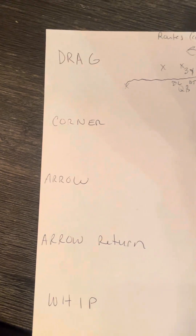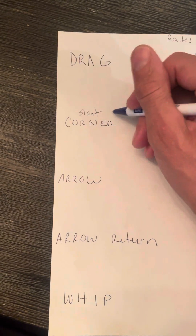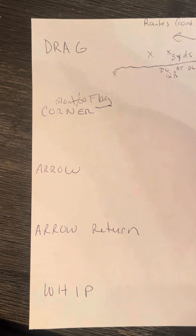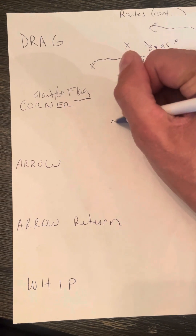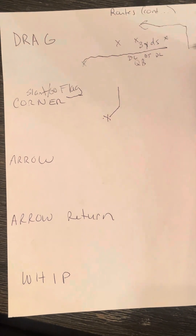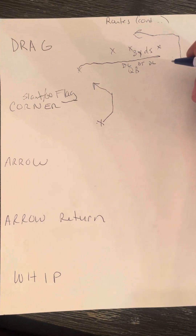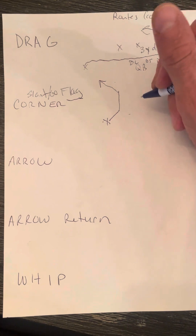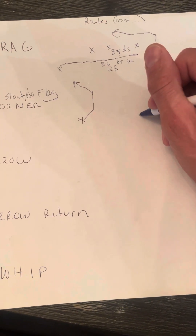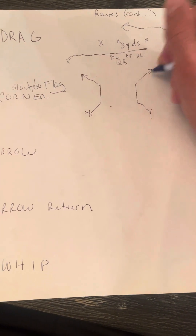The corner — in those terms — is sometimes called a flag route. It's a slant-go-corner, and we're going to run it in one play where the receiver comes up the line of scrimmage in a slant, quickly turns it upfield, and then ends it in a corner route. It's a great route against defenses. It kind of hides where you're going. Oftentimes we'll run it with a post on the backside.